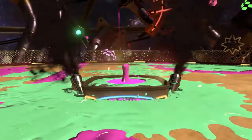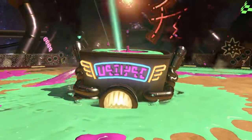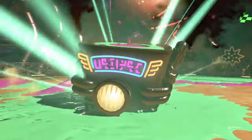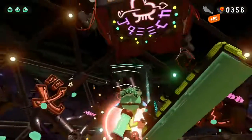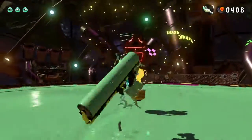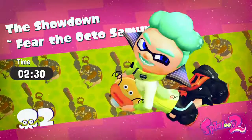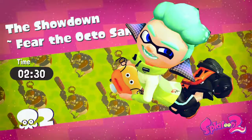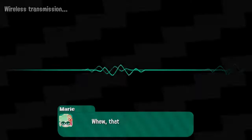I might actually level up my ink tank instead, because that affects everything — it affects all weapons, instead of having to upgrade each individual weapon. We don't even get a sunken scroll from that. In the last game, we got a sunken scroll and that sunken scroll you would show to Sheldon to get a new weapon.